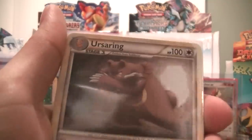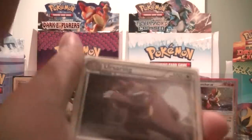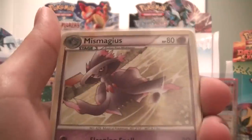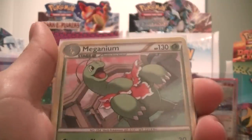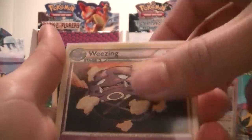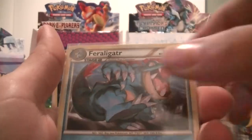For Call of Legends — again, these are just the rares; if you're interested in any of the others just ask. Saurang, Emboar, Granbull, Mismagius, Slowking, Magnium, Typhlosion, Weezing, Pidgeot, and Feraligatr.